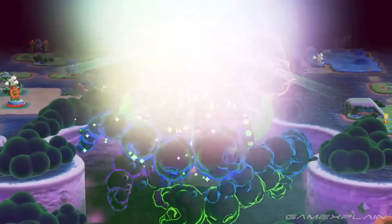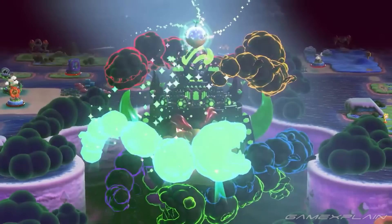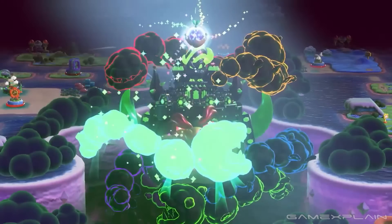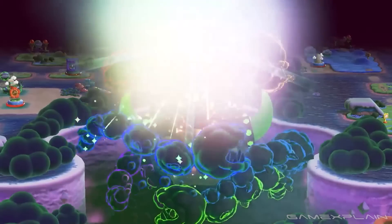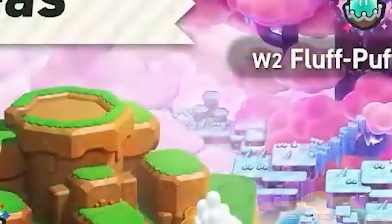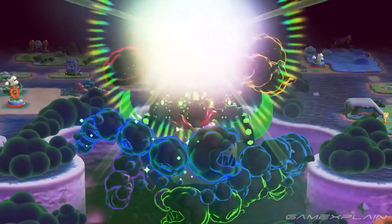Number 11. Collecting Wonder Seeds opens the Bowser Castle. We can see a large Wonder Seed is used to dispel one of these cloudy Piranha Plants surrounding Bowser's Castle. These are probably collected from the end of each world, so clearing the worlds slowly opens up the final one in Bowser's Castle.